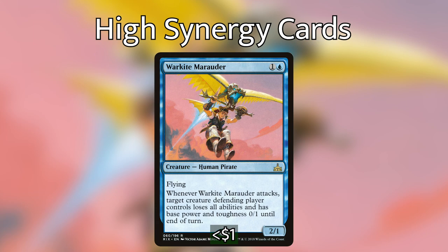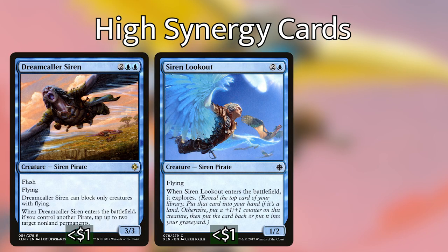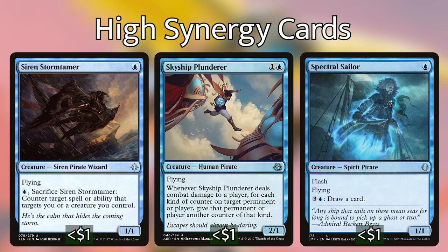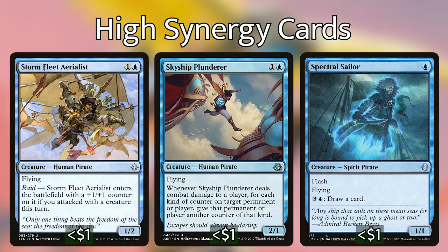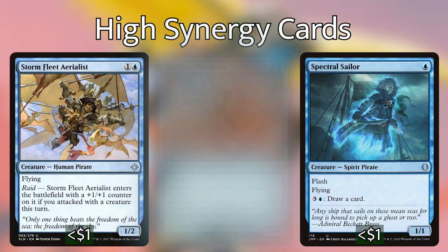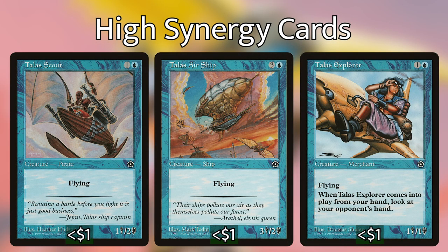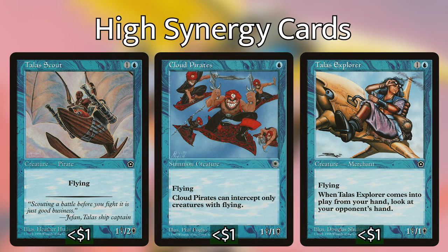There are a ton of blue flying pirates such as Dreamcaller Siren, Siren Lookout, Siren Reaver, Siren Stormcaller, lots of sirens, Skyship Plunderer, Spectral Sailor, and Stormfleet Aerialist. There are also a bunch of older ones from Portal and Portal 2 such as Talus Airship, Talus Explorer, Talus Scout, and my personal favorite just because of the fantastically insane art, Cloud Pirates.